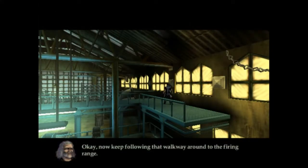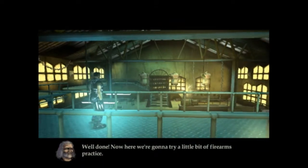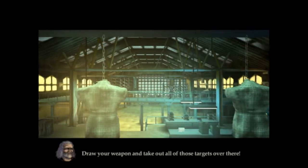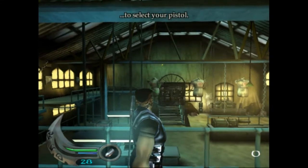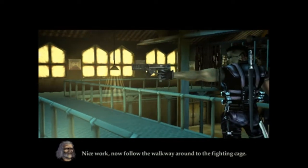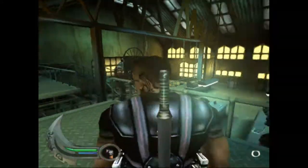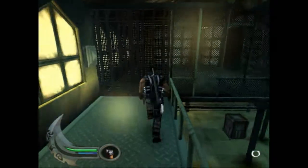Now keep following that walkway around to the firing range. Well done. Now here, we're gonna try a little bit of firearms practice. Draw your weapon and take out all of those targets over there. Press left on the directional button to select your pistol. Press the X button to shoot. I don't like the Blade 2 gun as much as the Blade 1 gun, because the Blade 1 gun just looked like we found an actual Uzi and upgraded it. Follow the walkway around to the fighting cage. Give me my time, dude. I can do things in my own time.